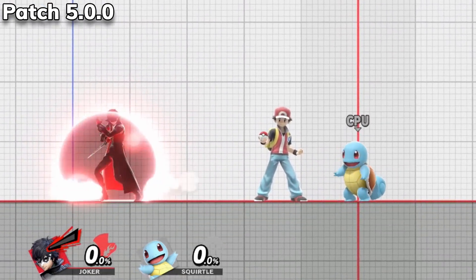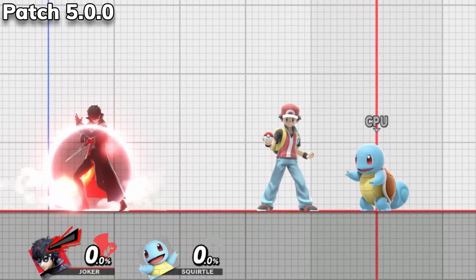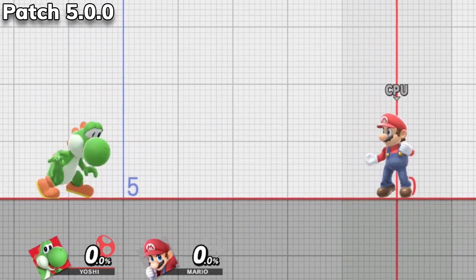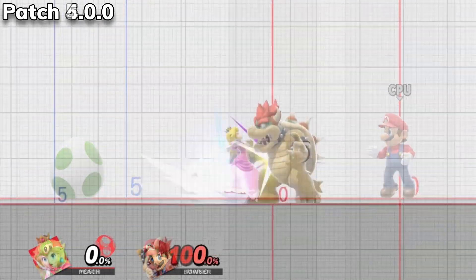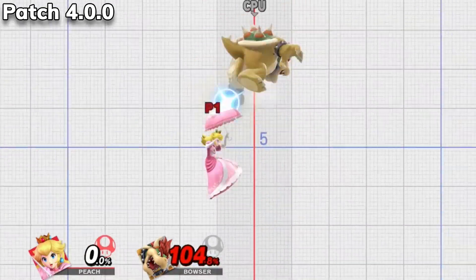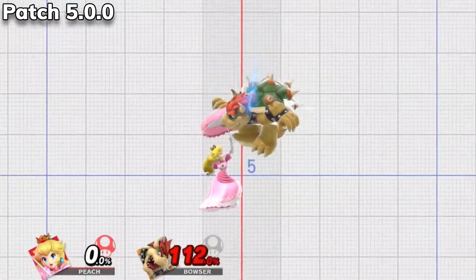All the other significant changes in this patch only affect individual characters. Yoshi can now input a buffered grab after dodging, like all other characters in the game are able to do. Peach and Daisy's up special has been touched yet again — the changes this time will make it easier to hit enemies multiple times.